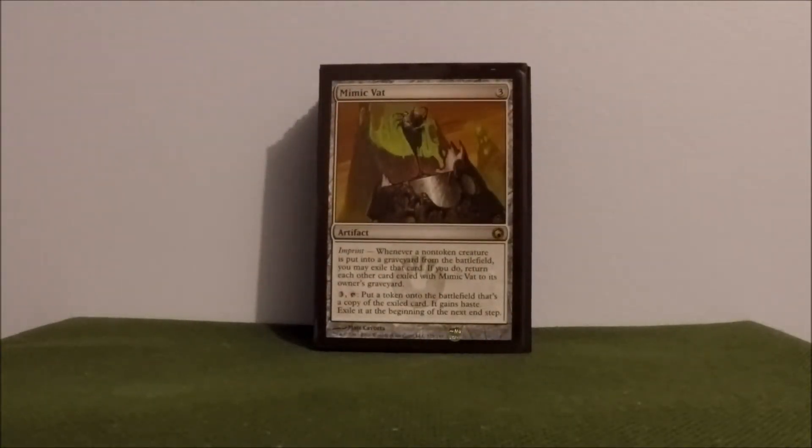Mimic Vat — probably another one everyone is familiar with. As soon as a creature dies, you just imprint it on Mimic Vat. Pay three and tap Mimic Vat, getting a copy of that creature with haste — so you can really abuse ETB effects. It exiles at the beginning of the next end step, but if I've read the errata correctly, you can activate this ability at the end of somebody else's turn, and then on your turn you'd basically get to keep that creature through your turn. Correct me if I'm wrong, but I think that's how it works.